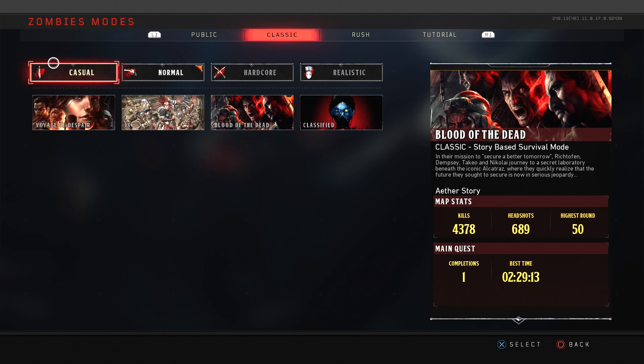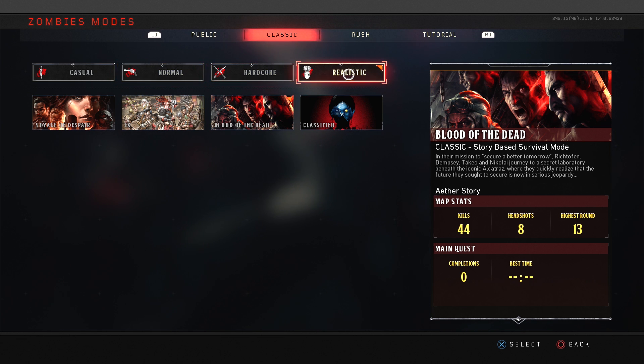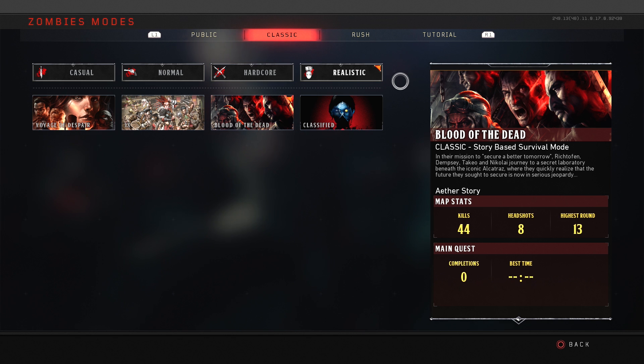There are four modes that you can earn XP in: casual, normal, hardcore, and realistic. The difference with hardcore is that you lose 50 health, so you're down to 150 health versus the 200 in normal. And on realistic, you only have 50 health, so it's one hit and you're down.